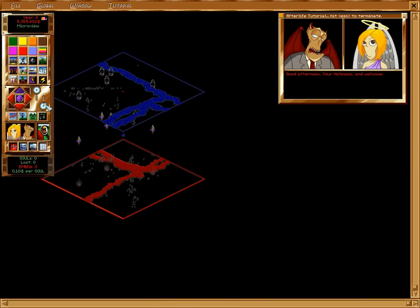Good afternoon, Your Holiness, and welcome. I look forward to assisting you in your new role as Demiurge of this planet. My name is Jasper Wormsworth, and I am certain when you have seen the services I can provide, we can strike a deal that will be mutually beneficial. Welcome.